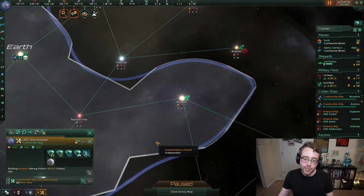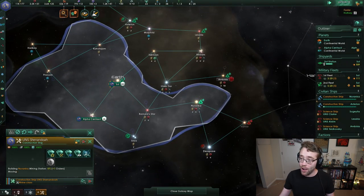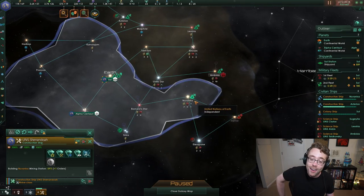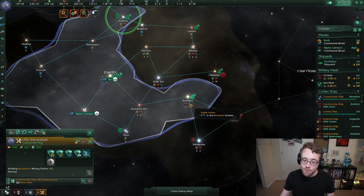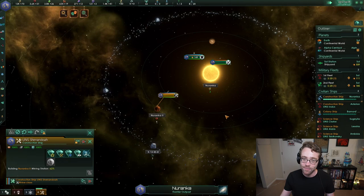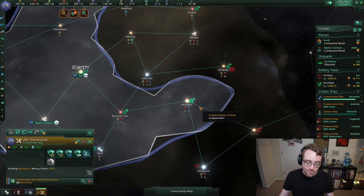Trade value is gathered not by building mining stations — our construction ship has built all the mining stations in a system but still hasn't gathered the trade value. That's because trade value is not gathered from mining it or researching it. It is gathered from collecting it.